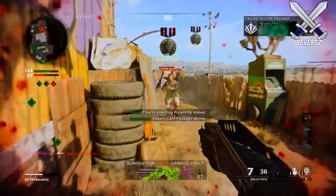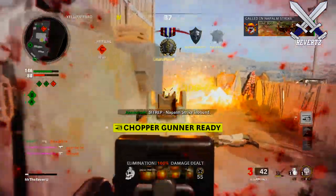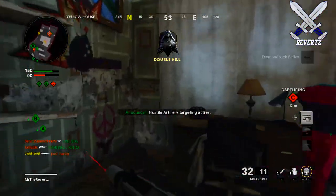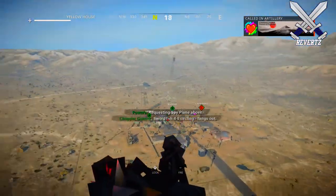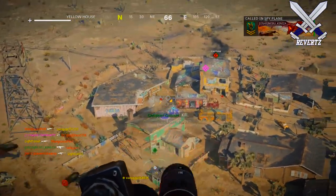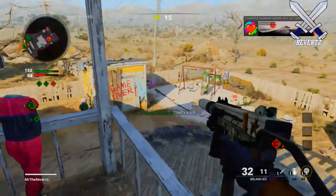Another new LTM coming in Season 1 is called Cranked. Spend too long without an undead takedown and you'll explode. Your survival depends on frantic, terror-filled takedowns — the only respite is the Cranked power-up. It's essentially the Cranked multiplayer game mode but in zombies. Can't wait to see how this mode plays out.